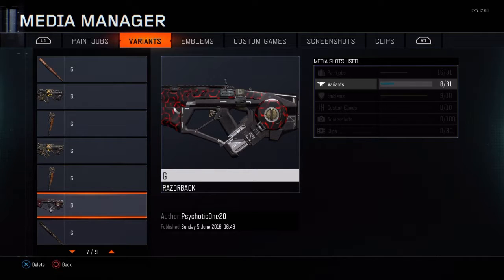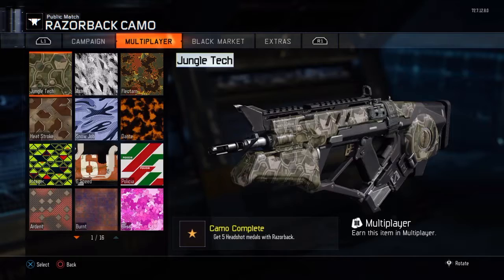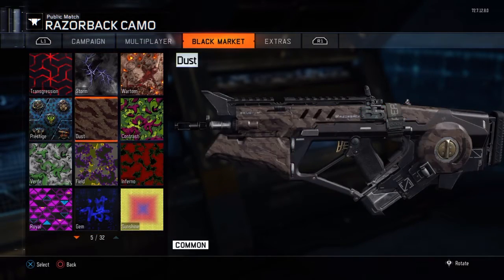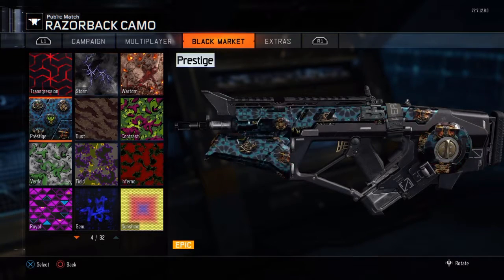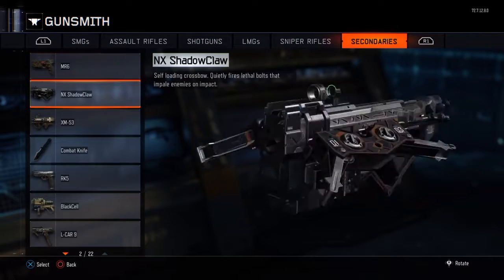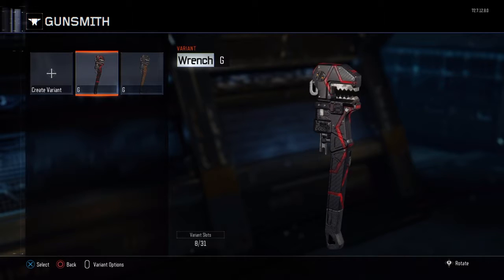Hopefully I don't mess this up. Do it really fast: X, X, Circle, X. Look up in the top left — it says wrench but it shows the Razorback. Then you go to the camo that you want on the wrench. I can choose what I want: Sunshine Jam, Transgression, Storm, War Torn, and Prestige. I'm going to do Transgression. Save it, go back into Gunsmith, go down to the wrench, and now you see that you have Transgression.